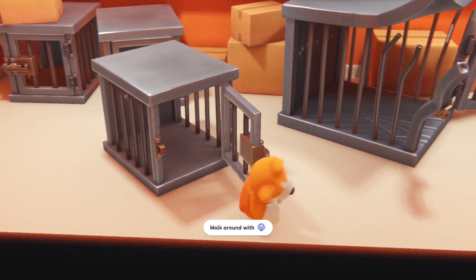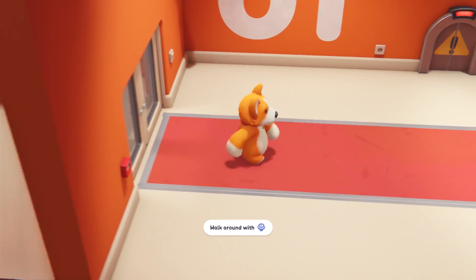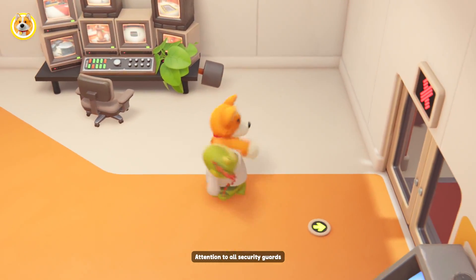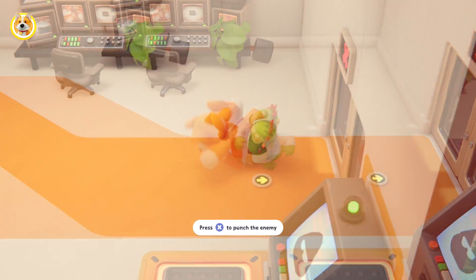Make sure you just play it as you normally would. You're going to want to play up to the point where you have your first enemy encounter in this particular room. Make sure you let that play out where you just beat him up and then put him on the button to get the next door open.